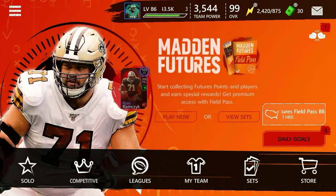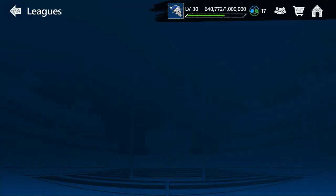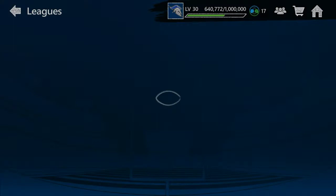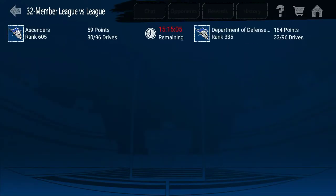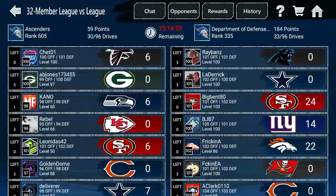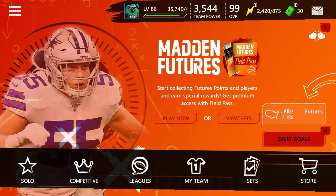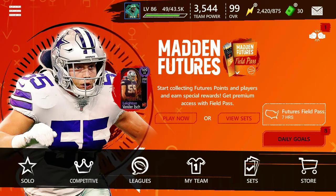Another way to get points fast is League. If you play all three of your drives, you'll get 20, 40, and 60 points — so three drives equals 60 points total. Make sure you join a league and play your three drives each and every single day. So that's 60 from league plus 240 from daily goals — keep track of all this and add it up at the end.